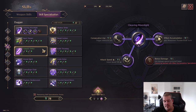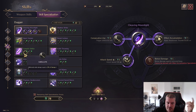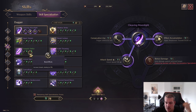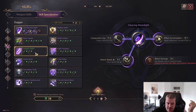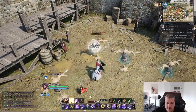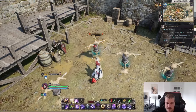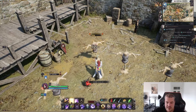Next is Vampiric Strike, basically a life steal skill. 16% of the damage you deal is gained back as health. You can spec it to do more damage and increase the life steal up to 31%. You need to always be in range — if you're out of range the skill grays out, but as soon as you're in range it's ready to use.